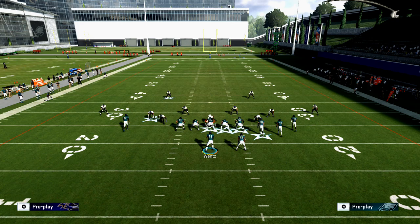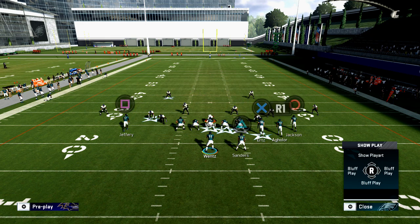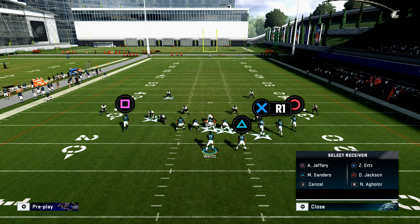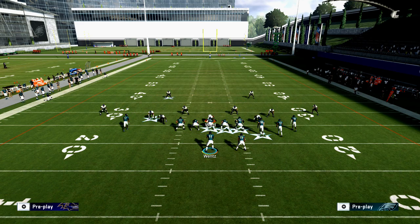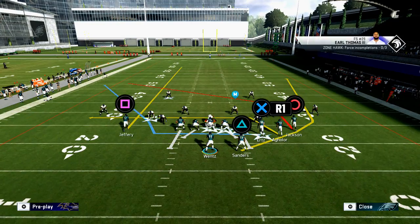I want to go seven-on-seven to show you the route concepts. This is a very, very good route combination — not a lot of people are running this and I'm actually very surprised. Here's the setup: you're going to take Jeffrey and put him on a streak right up the seam. If they're running a cover three or they're not disciplined in the seam, they're going to have an issue because Jeffrey's going to attack them vertically.